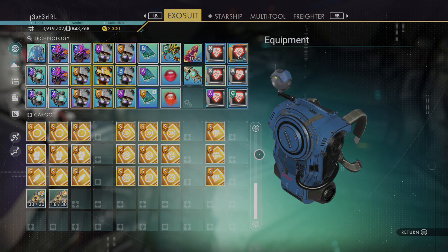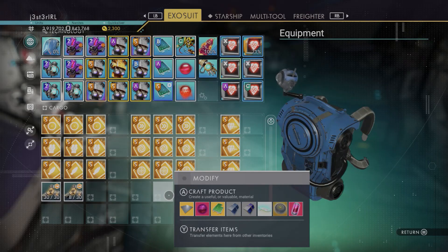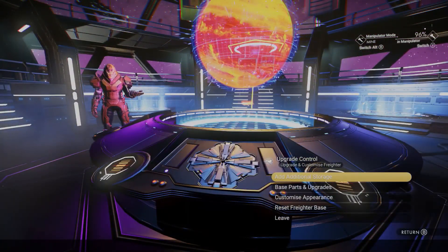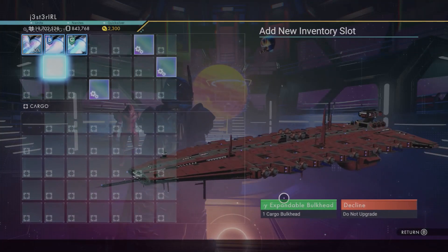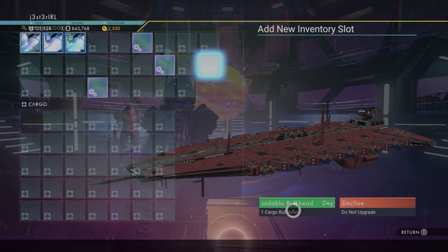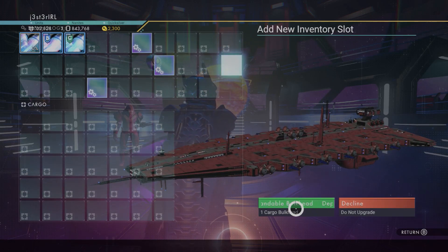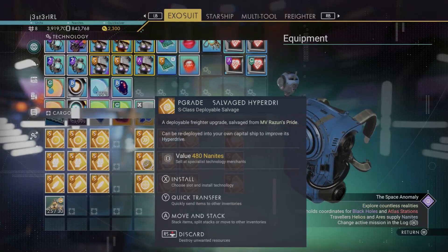You want to have three of each upgrade and a good amount of cargo bulkheads. I recommend starting with technology slots first, though you can start with cargo if you prefer. It works a lot like a ship — you manage it through the upgrade control panel. Make sure you select technology slots or cargo as appropriate, which lets you see exactly where your supercharged slots are. On an S-class freighter you'll get four supercharged slots.